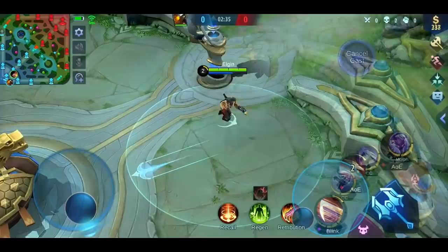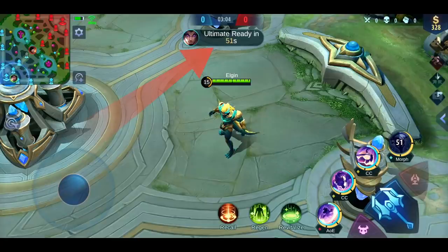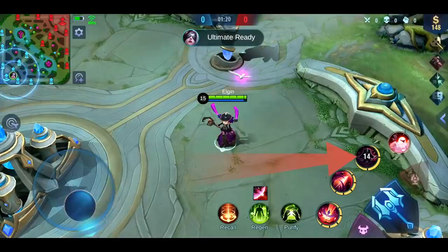Our next bug is about the new Quick Chat, and it's from Amarji. Normally you can let your team know if your ultimate is ready by using the Quick Chat. But if you're using Pharsa, it will only detect her fourth skill. That's like you're telling your team you're ready to ditch them in 10 seconds.